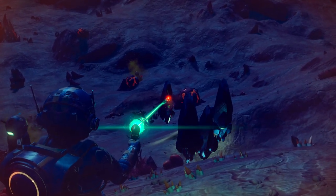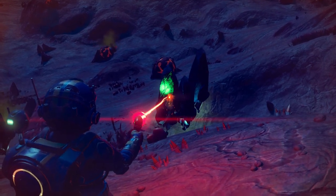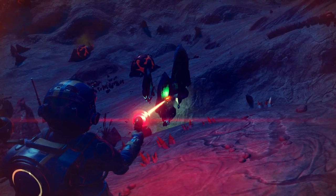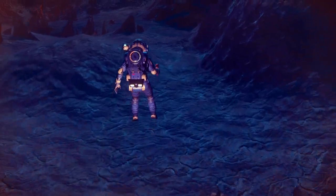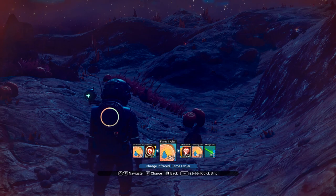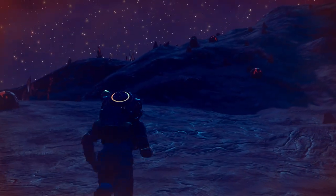I'm going to grab three more of these crystals to fill up my inventory. What makes this particular run more difficult is the fact that I'm not using my HUD, which means I can't find any buildings. There we go — three, at 15 each — we are now full. Let me check my shields. We'll use phosphorus there, phosphorus there, phosphorus there. Okay, so we're fully charged up. So we have a no HUD challenge on top of the iron man challenge with extreme settings all locked in.